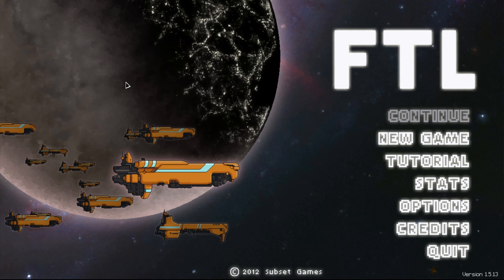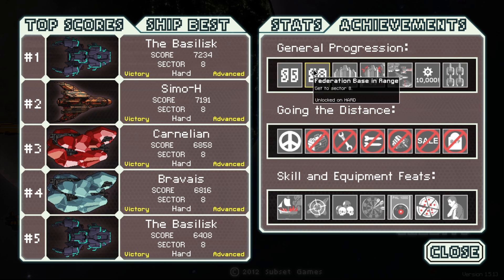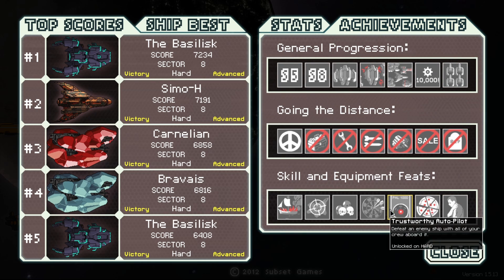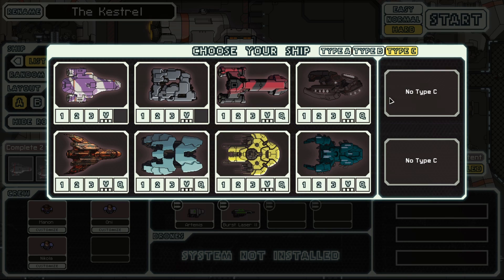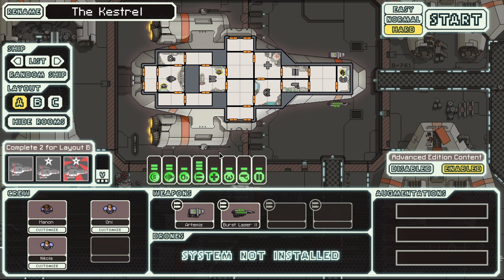Hello, my name is Abe and welcome back once again to FTL: Faster Than Light. We have completed everything in the game on hard — all of the normal achievements, all of the ship unlocks, the ship achievements, everything's done. But I'm not done playing FTL. I want to keep playing occasionally, not as frequently. Someone by the name of Norm suggested I do a no-pause run and I think that is a fantastic idea.